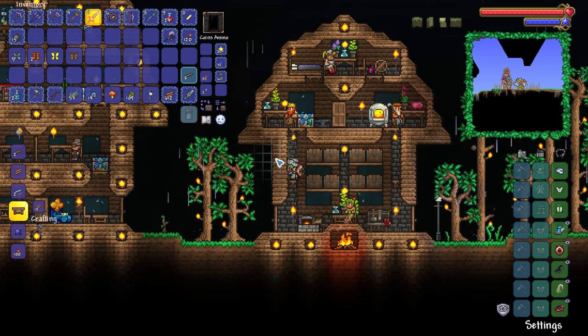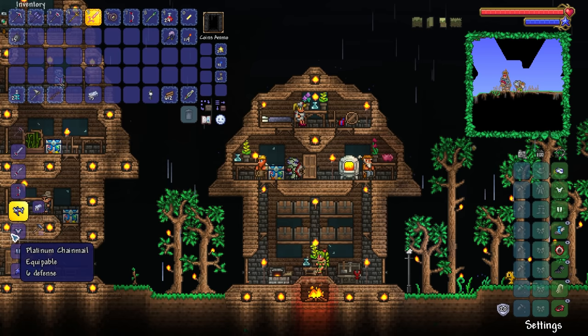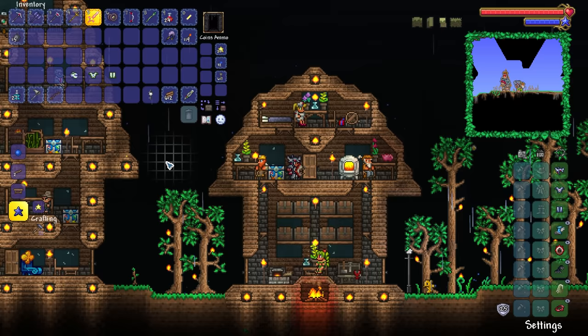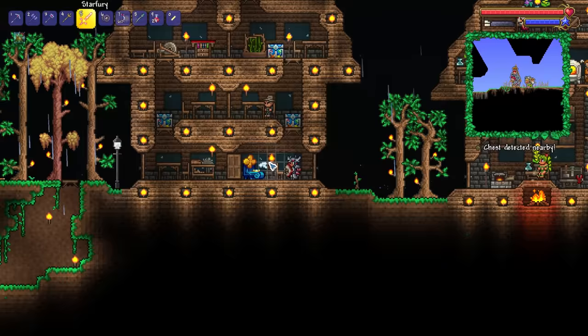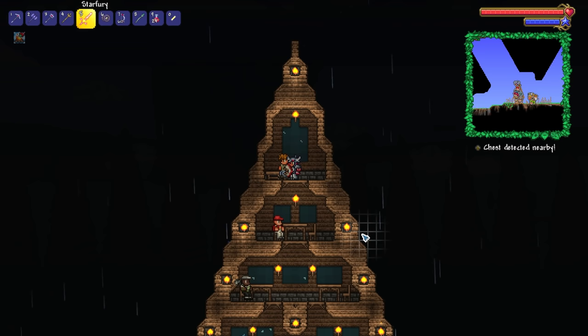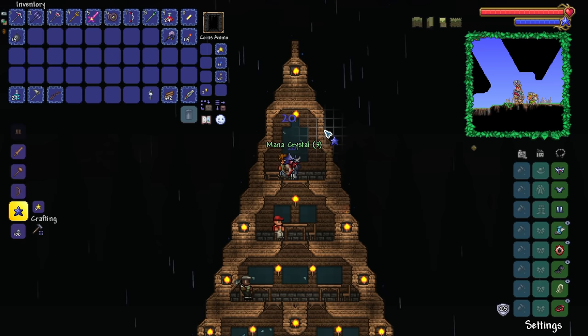Hey guys, check this out. I just realized we've got more than 75 platinum bars, which means we could do a very certain thing. Platinum armor! Going from 20 defense up to 25 — an increase of about 25%. So I've just figured out what I'm probably going to do for the rest of the episode, and that is to explore the underground jungle. We've got a fair amount of defense, some decent accessories, and a decent amount of health and mana. We've got 24 fallen stars — we should be able to get the base maximum of 200 mana.